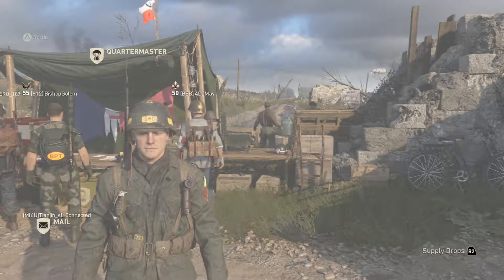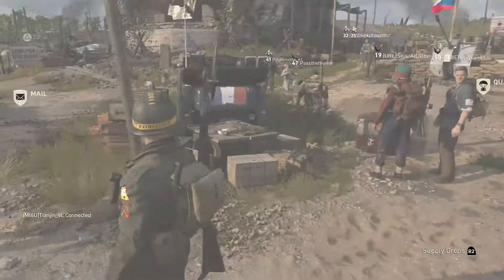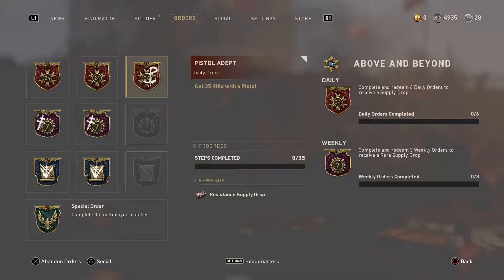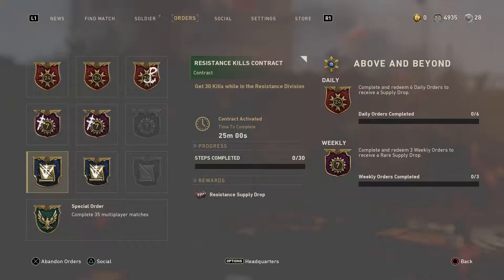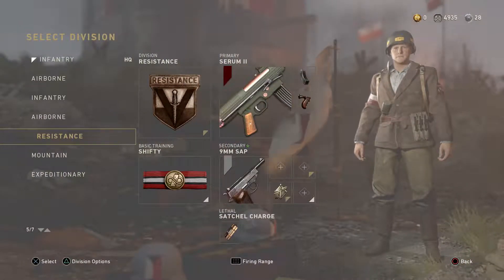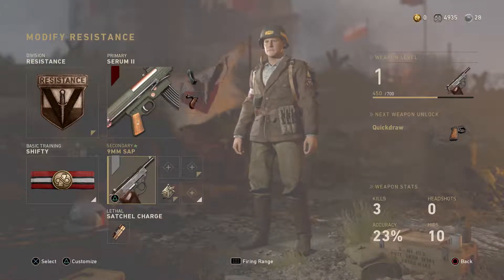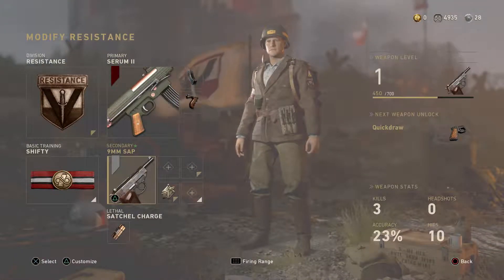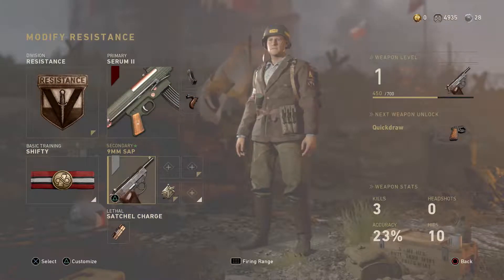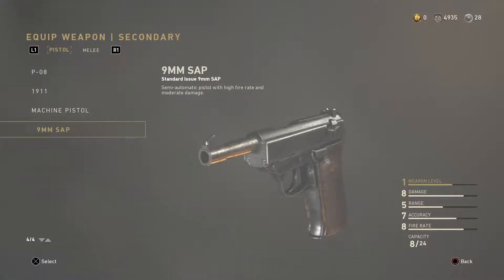Hey guys, Bobby here with another live video. Let's look at my orders real quick: get 35 kills with a pistol, get 30 kills while in the resistance division, get 25 kills with a pistol. I'm going to come over to my divisions and use the nine millimeter SAP because I want to rank this one up. I've got Shifty, some satchel charges — I'm tempted, and if I can't get success with this I'm going to use the machine pistol, but for right now I'm going to use the nine millimeter.